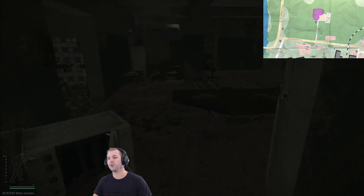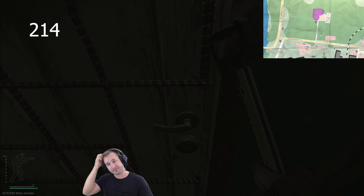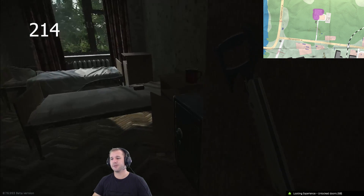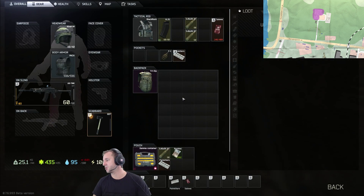From there, head down to room 214, which also requires a key. Inside 214 there's a safe. On the desk there's a mug, and inside the mug can be the 203 key, which is required for a quest.